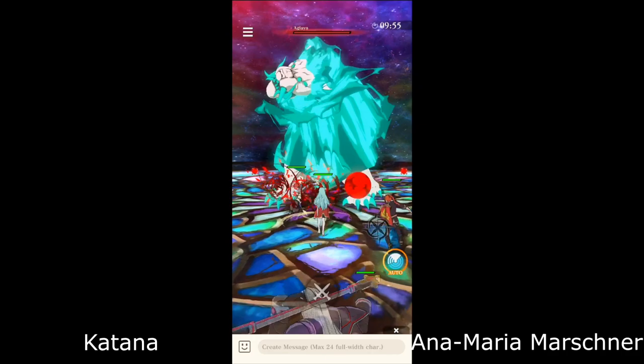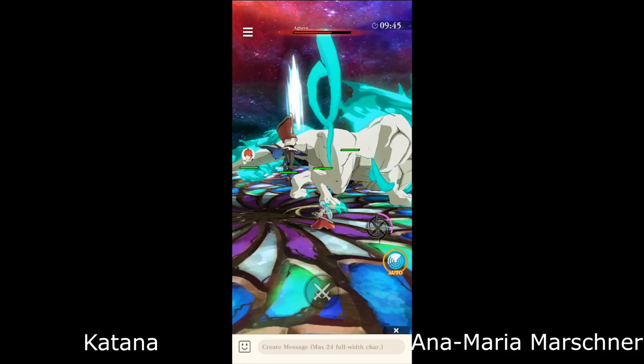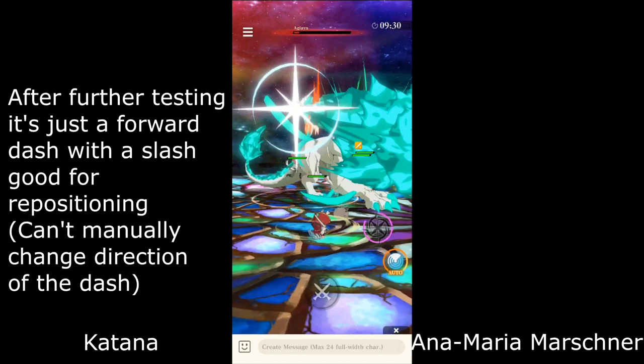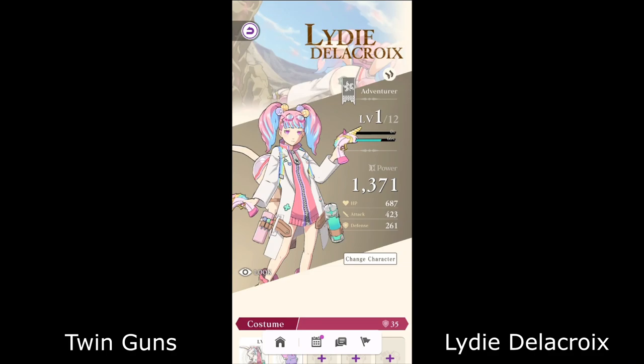Next up we have Anna Maria Marshner. For her gameplay, her normal attacks are slices. Now for her dash, I'm not sure if it has any special importance, but it seems to be a holding kind of thing — I might be able to parry as well perhaps. So slices and then that move, and hopefully I find a better way to use her, but that's about it.